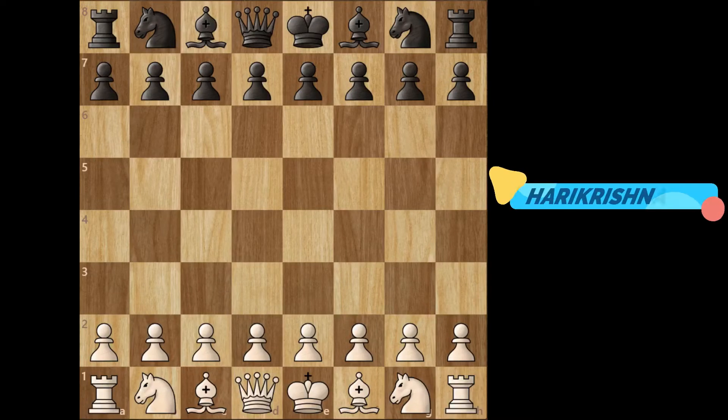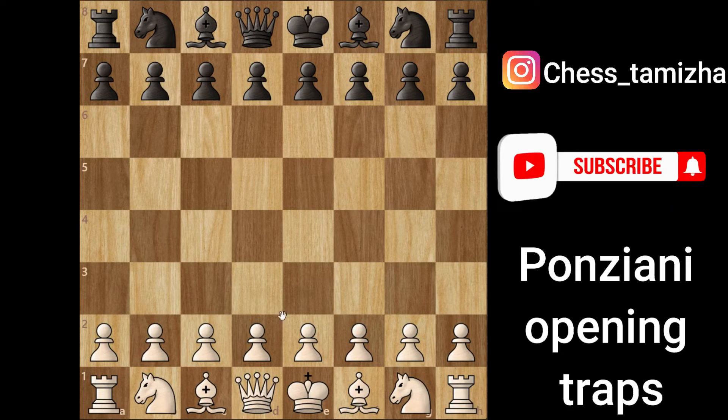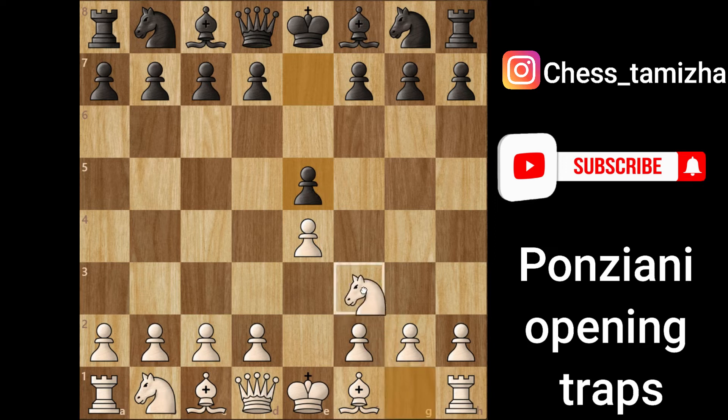Hey, hello guys, welcome to Chess Tamizha. Today in this video we are going to see an interesting trap which is known as the Ponziani trap. Let's start the game: e4, e5, knight to f3, knight to c6.